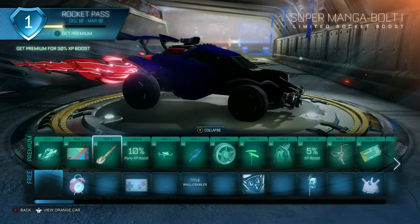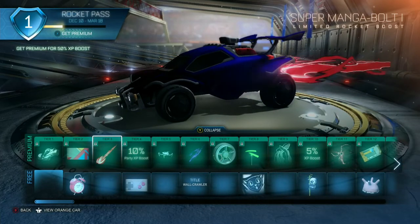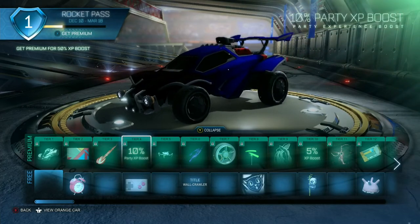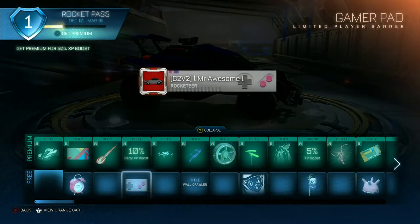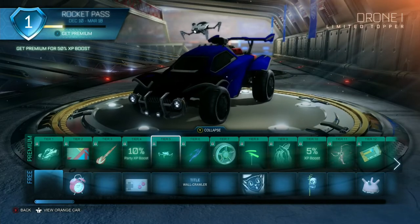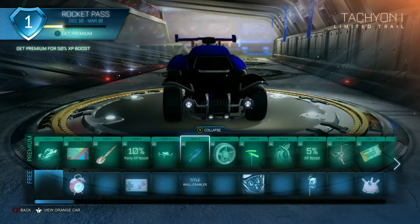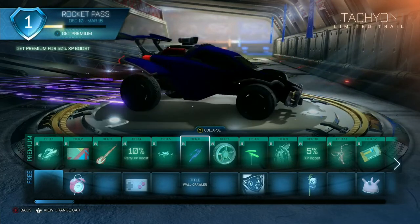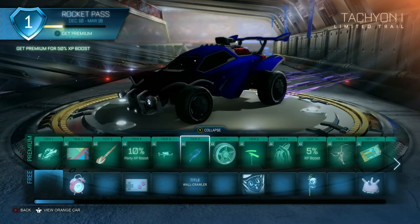So this is our new boost: Super Manga Bolts. It says 'one' at the end of it so this is just the first level — it already looks pretty cool. We got our 10 XP party boost, which is increased XP boosts for the entire lobby. Got another banner, topper, and drone — it says 'drone one' so this will also tier up as we level up our Rocket Pass. There's also Tashion, which is like a remake of an old boost put into a trail — that's kind of cool. It also tiers up since it says 'one' at the start.